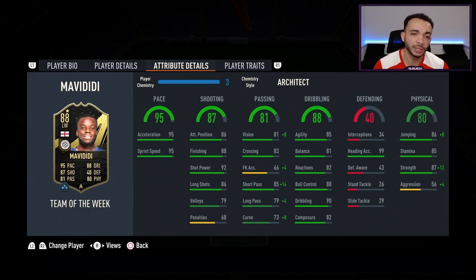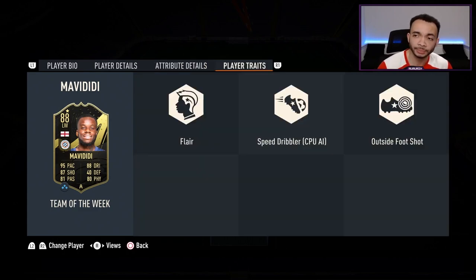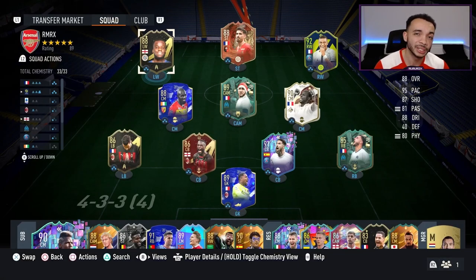His passing boosted with the Architect: short passing up to 99, long passing up to 83, vision 89, crossing 83, curve 81. Dribbling highlights: agility 85, balance 81 — that does enable the lengthy accelerate type with Architect. Reactions 82, ball control 88, dribbling 90 — that's good. Composure a little lower at 82. Heading accuracy 99, jumping 94. Stamina 85 should last most of the game, strength boosted to 99 with Architect, aggression only up to 60. He's got flare, speed dribbler and outside foot shot traits. Playing him at right CAM in a 4-2-3.